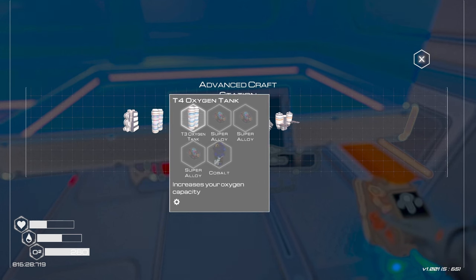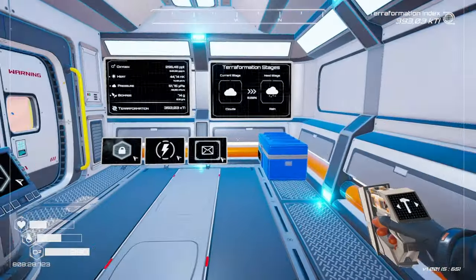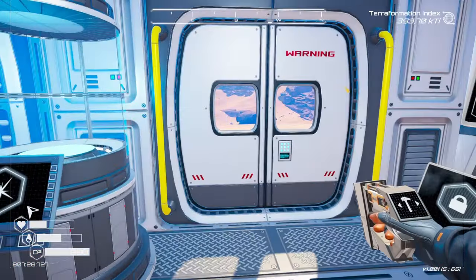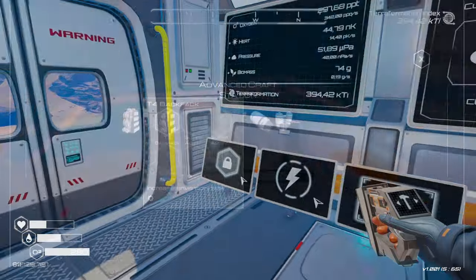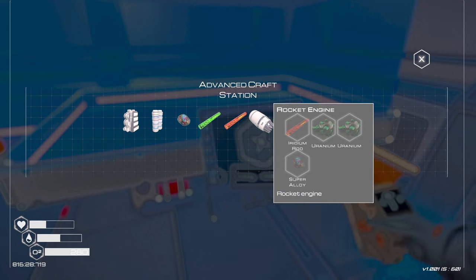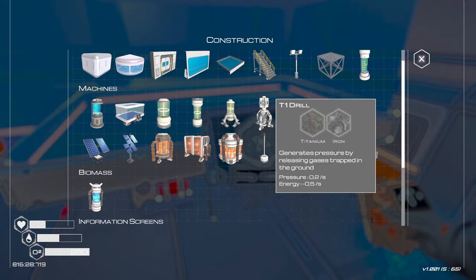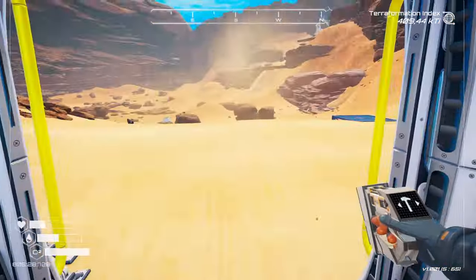The advanced crafting station shows us what we can make: tier 4 backpack, super alloys, and a tier 4 oxygen tank. I've found super alloys so maybe I should go fetch some — at this point super alloys become quite important. Most importantly, we now have the tier 1 jetpack available. That's where our movement around the map starts picking up a gear. Mission for this episode: super alloys and iridium rods.